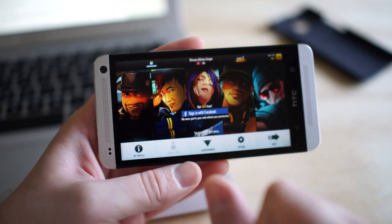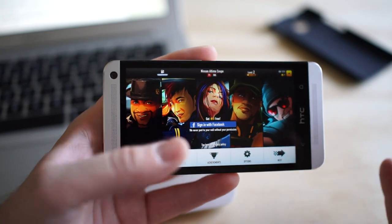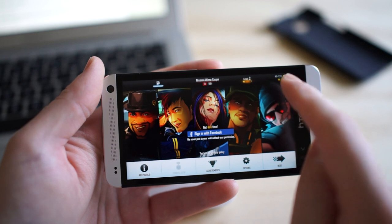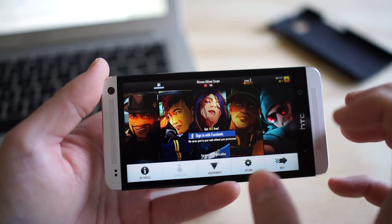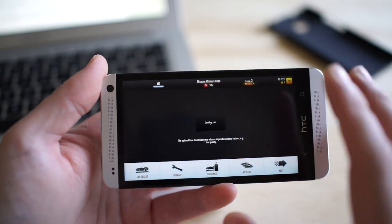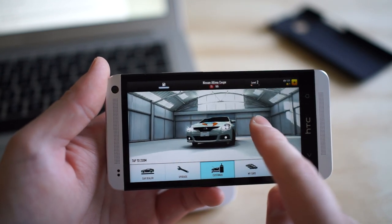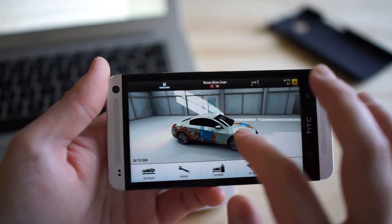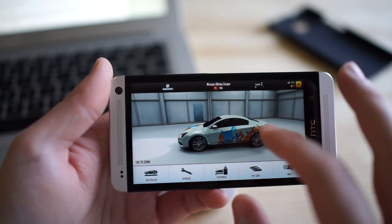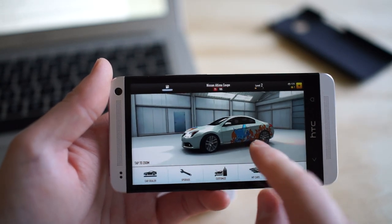Free to play means every time you go into a race you start losing gas. You can let it sit for a little while to let the gas refill. You also have two different types of currency: money that you win from races used for upgrades, and coins which are harder to come by and can be used to get some of the more really hard to get upgrades. The graphics are amazing here on my HTC One — full 1080p HD native, looking absolutely gorgeous.